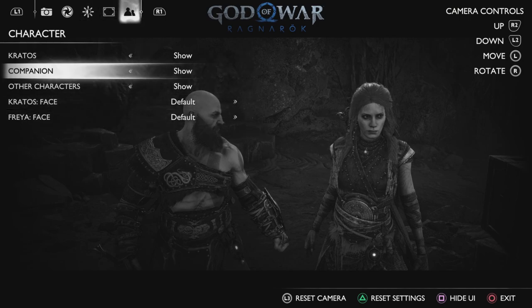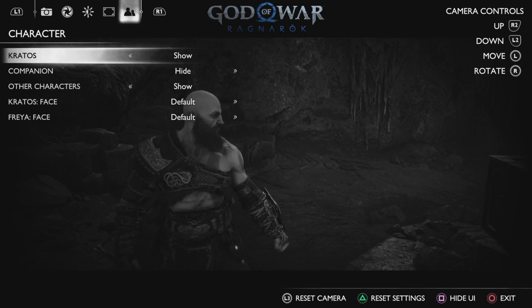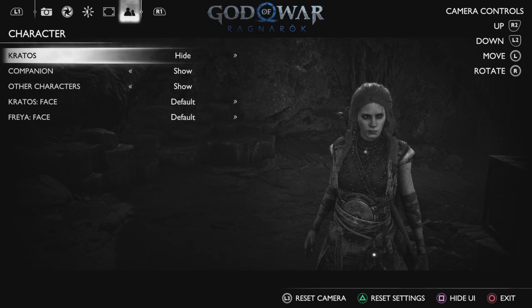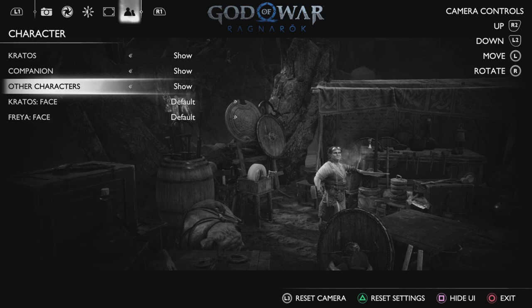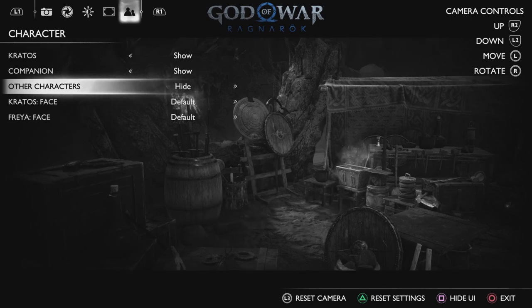Here's where the fun comes in. You can hide characters — if you just want a nice vista view and your character's in the way, you can show only one of them if you want. Just Kratos, or just Freya in this case. For other characters like Lunda, we can go ahead and hide her if we want or bring her back. And it also gets rid of the little pig dog down there — that's kind of neat.